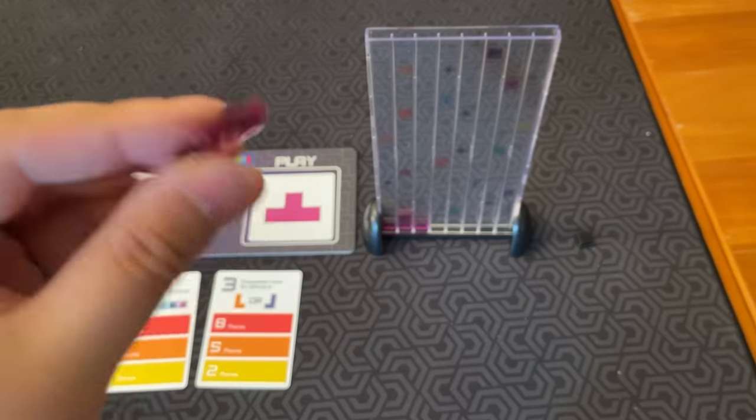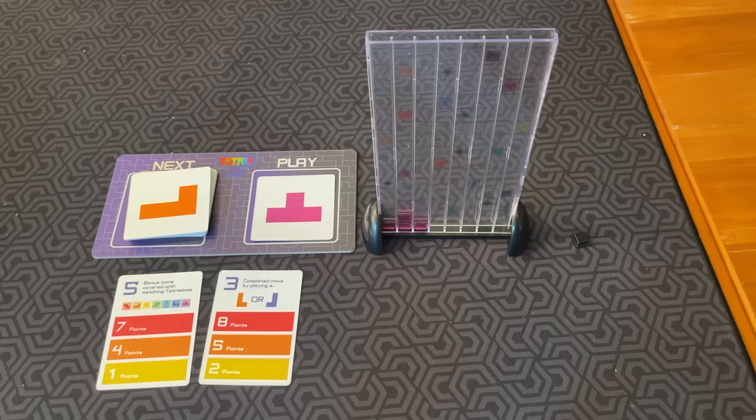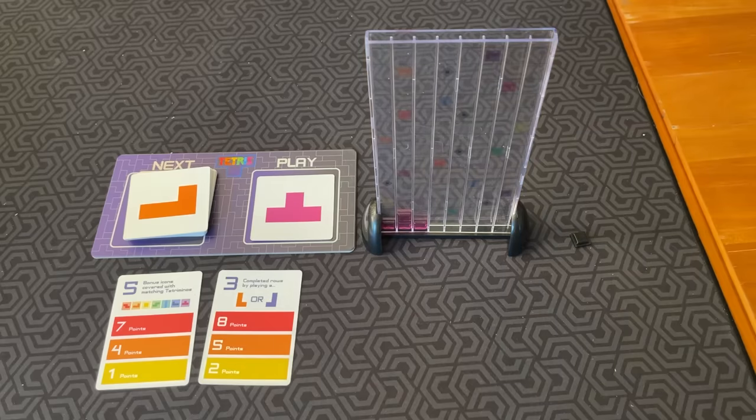However, you cannot flip it backwards. If any part of a Tetrimino sticks out above the horizontal line or skyline at the top of the Matrix, it may not be placed. And if you can't place a Tetrimino legally, you are out of the game until final scoring.